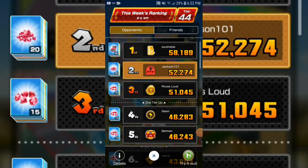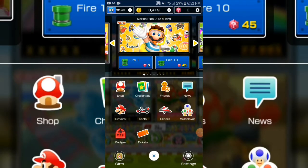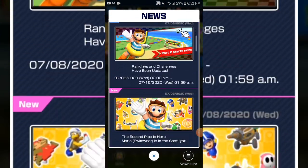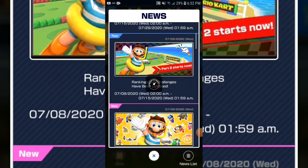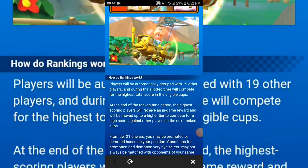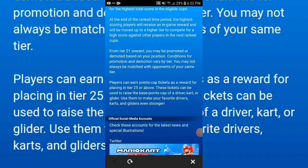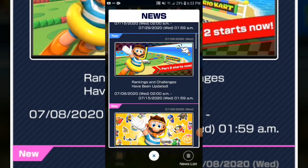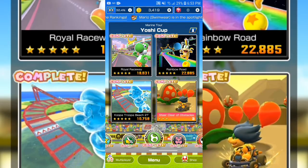That's the problem — they need to stop doing that. And they've even confirmed it. In the news section it literally says, 'You may not always be matched with opponents of your same tier.' That needs to be fixed. Half the time we're paired with people from higher tiers, which isn't fair.